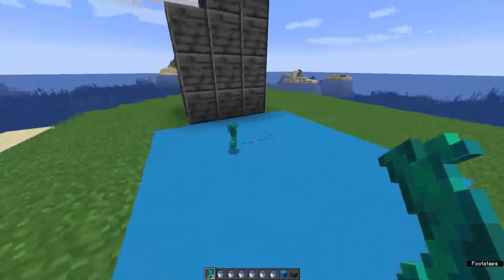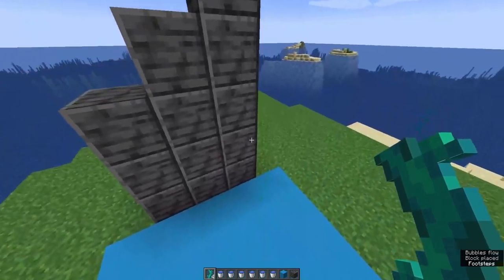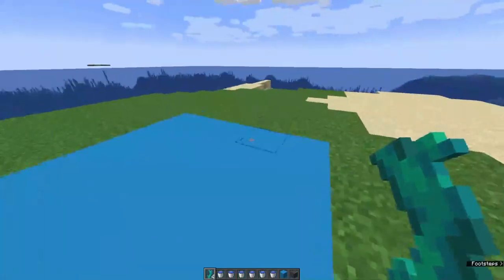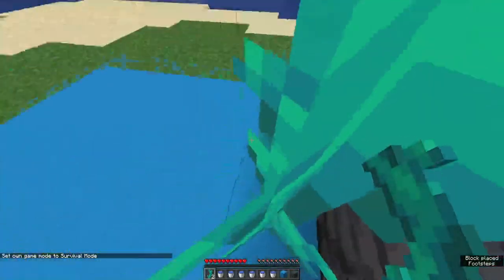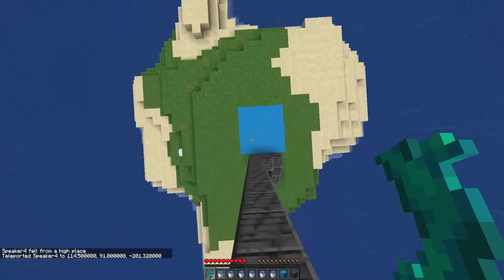Twisting vines are a unique block that functions much like vines in the overworld where you can climb on them. However, they also function on the way down — you jump in and they break your fall damage. As you can see, this works when you're actually falling, and it also works when you're falling from a greater height.